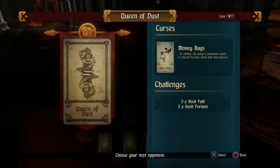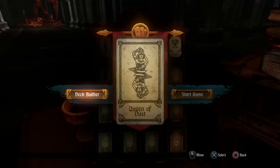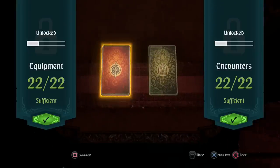Let's head into level three, Queen of Dust — this one's pretty challenging, not too hard, not too easy. Before we hop into the game, we'll use the deck builder, which is pretty interesting.